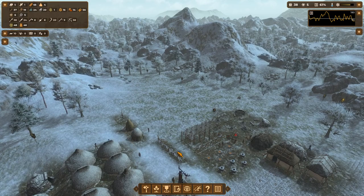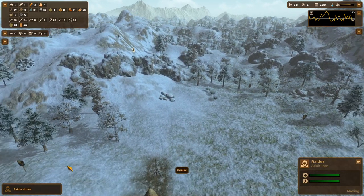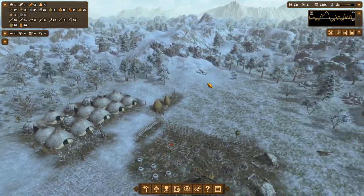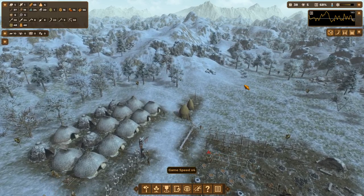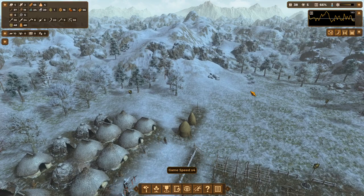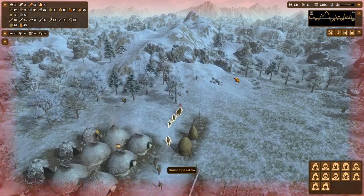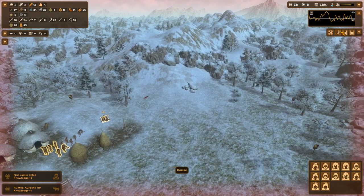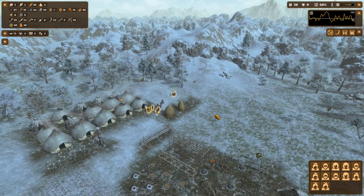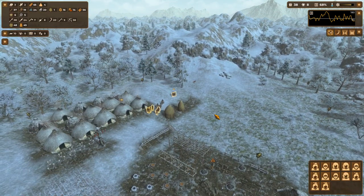Those are ibex. We really want to be on the lookout for mouflon — even though we can't capture them yet, we want to make sure there are no lone adult males or females. This is going to be our first raider attack. Let's let them get closer before acting. We are fine on food. We didn't lose anyone and we killed an orc — now we're at eight knowledge points.